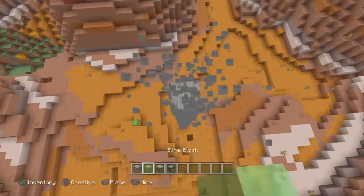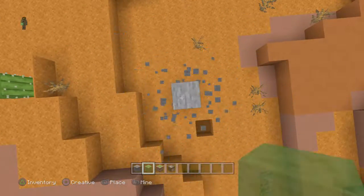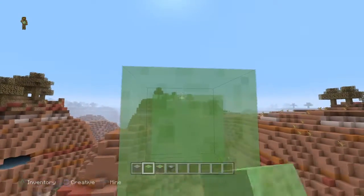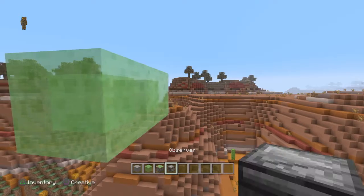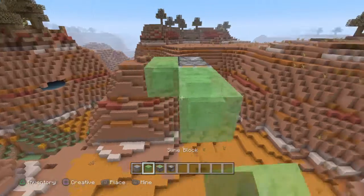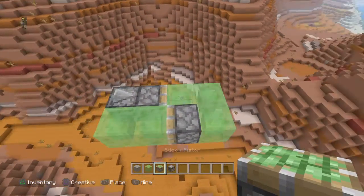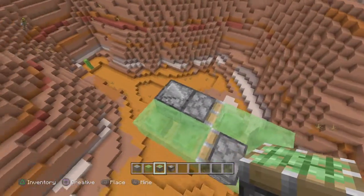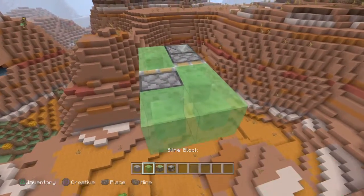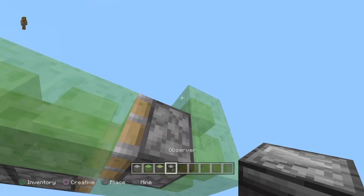Place the slime block. I found this by failing the actual one, so wherever you want to go, the observer has to face the opposite way. You do that like this — both of them sticky pistons. The observer needs to be facing that way, so you put two slime blocks here, and then an observer pointing...